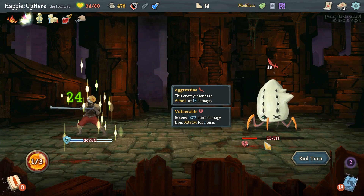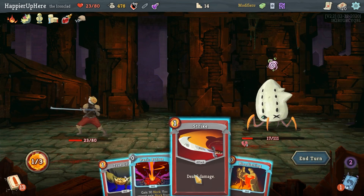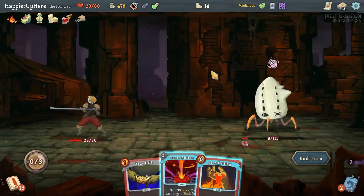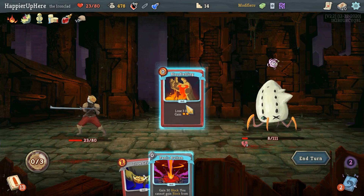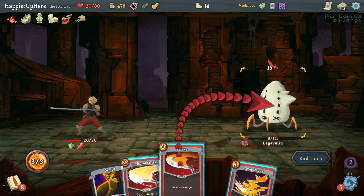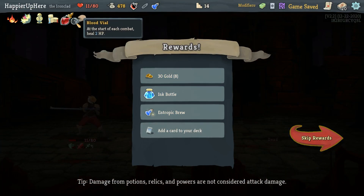Bloodletting, Perfected Strike, regular Strike, True Grit — but I'll die that way, so let me drink the Blood Potion. That's quite a bit of health. I'll accept one more attack since it's 18 damage — that'll drop me to 5, then I heal 9, so 14 HP. I'll do Bloodletting so I drop low enough that Hexaghost will be easier. If I accept the damage I should be at 2 HP, heal to 11, and Hexaghost will only attack for 6 in the first phase — great. Oh, I forgot about Blood Vial.